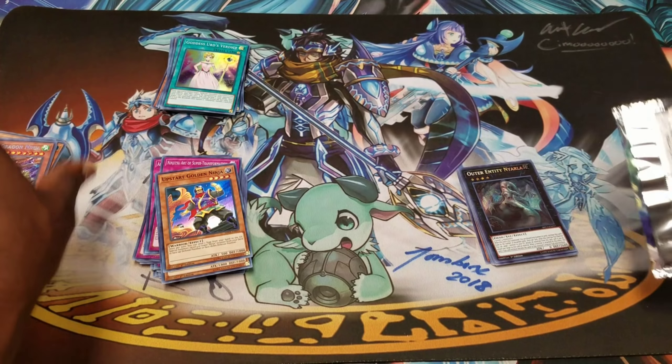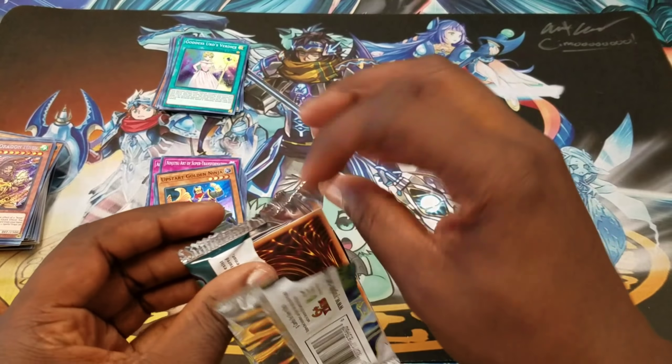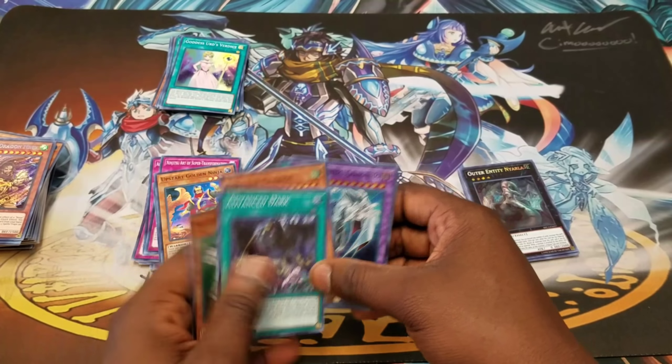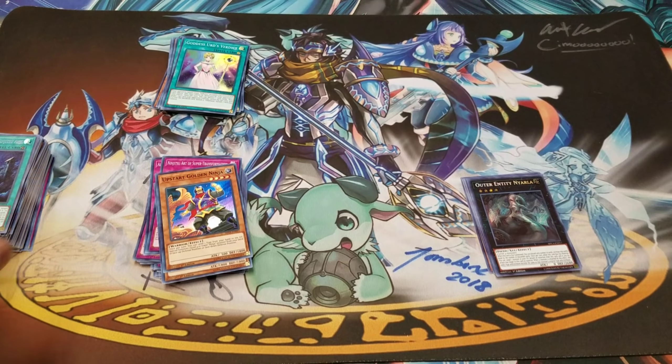That's all three Twin Twisters — pretty much a playset. Akashic, another Yellow Dragon. We still got no Invoker of Madness. Out of each box we got Alistair and Mistsair — wow, this one box had no Invocation and no Invoker of Madness.